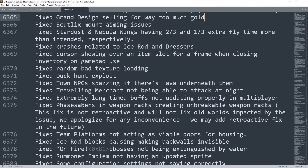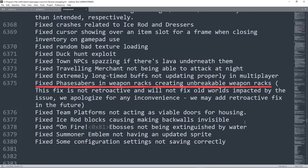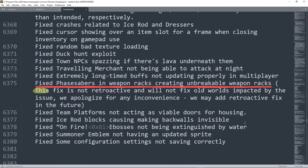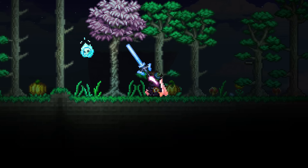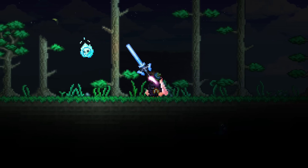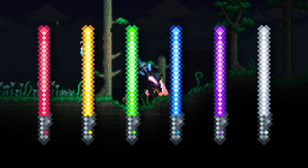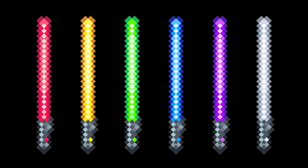Something similar happened to phase sabers in 1.3.2, but for a different reason. Apparently, there was a bug where phase sabers placed on weapon racks would be unbreakable, so they fixed it by just making phase sabers a different item. You can tell they did this when they said, quote, 'This fix is not retroactive and will not fix old worlds impacted by the issue.' Making new phase sabers only affects future phase sabers and those that will be updated in the inventory, so existing bugged weapon racks would be left unaffected with a legacy phase saber. Instead of just being stat-buffed copies, phase sabers were upgraded into their own set of items. Re-Logic also conveniently decided to give them unique sprites this update as well, finally bringing them to the 1.3 standard.